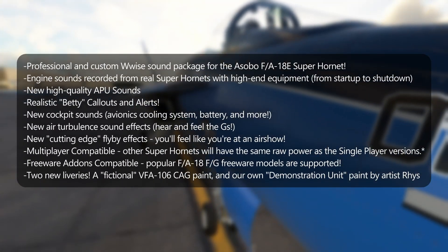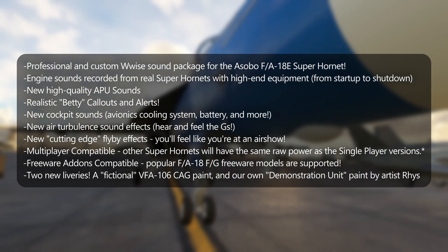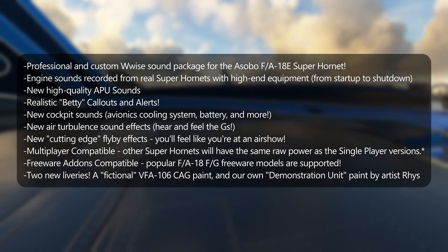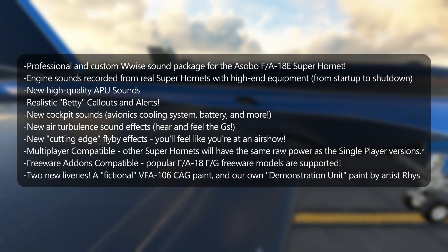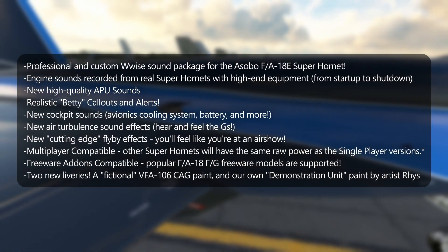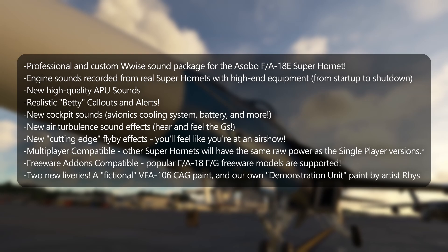So what additional stuff do you get in the audio pack? It uses a professional WAV sound package for the Asobo F/A-18 Super Hornet. This includes engine sounds recorded from a real Super Hornet with high-end recording equipment, all the way from startup to shutdown. It also includes new high quality APU sounds. One that I'm really interested about is the realistic Betty callouts and alerts. There are also new cockpit sounds such as the avionics cooling systems, the throttle quadrant and the control columns make more noises now, as well as the battery.